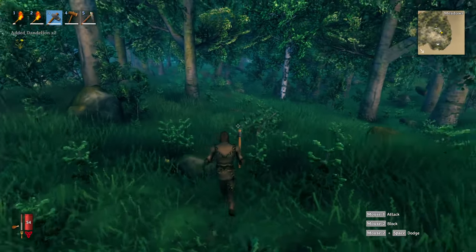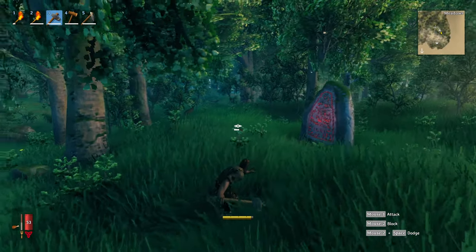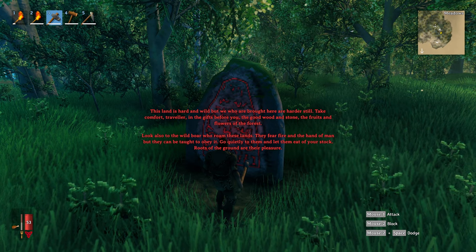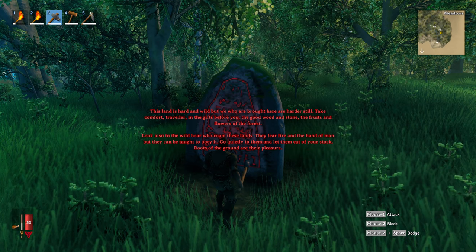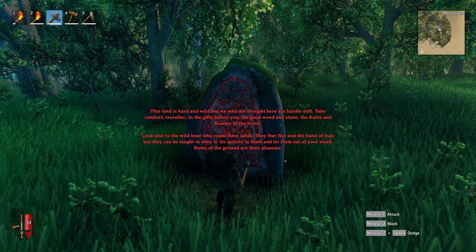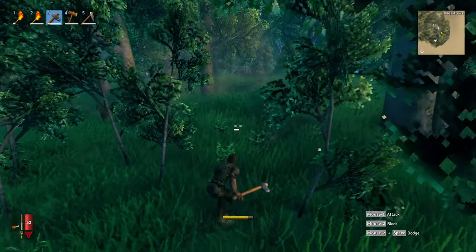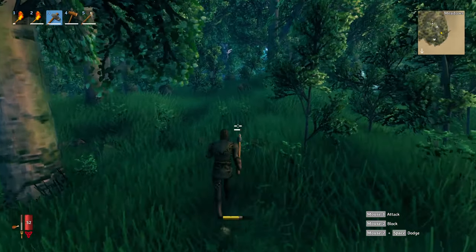Here's one of those stones that help you figure out what to do. It reads: 'This land is hard and wild, but we who are brought here are harder still. Take comfort, traveler, in the gifts before you — the good wood and stone, the fruits and flowers of the forest. Look also to the wild boar who roam these lands. They fear fire and the hand of man, but they can be taught to obey it.' So you can actually start building a farm — having boar in a pen, having them mate, so you have a constant source of food. It's just this huge cycle of survival.